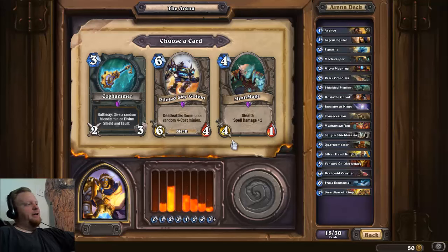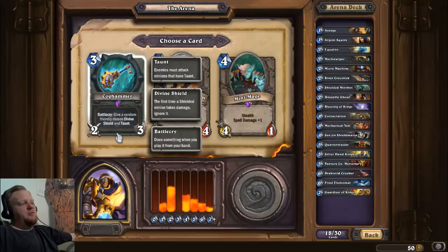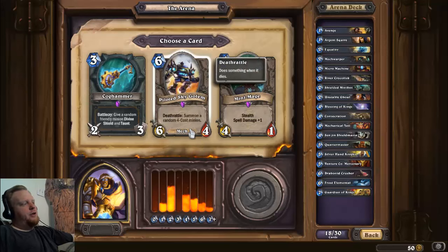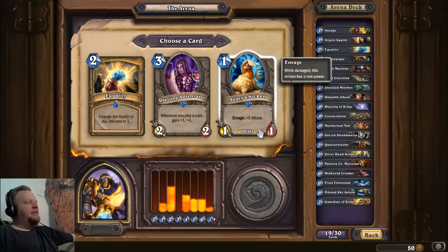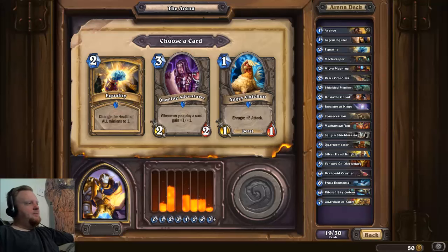Mini-Mage — no, spell damage doesn't matter to us, he dies to everything. If you're playing Druid and they have Swipe, good job, you just played your Mini-Mage for no reason. Cogmaster is not good enough to play. Cog Hammer is a weapon — weapons are good as renewable sources of damage, and it gives one of your guys divine shield and taunt. The Piloted Sky Golem is a 6/4 that gives you a four-drop when it dies — four-drops are so good.